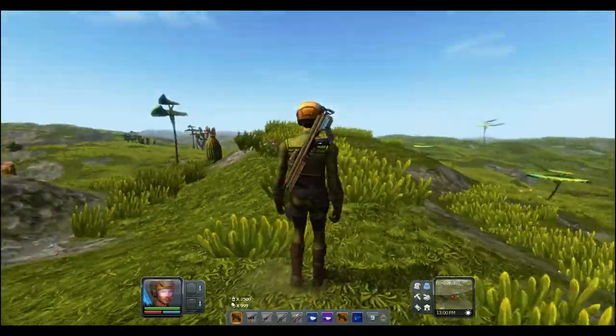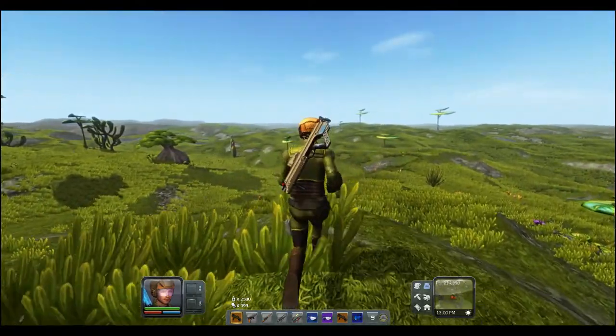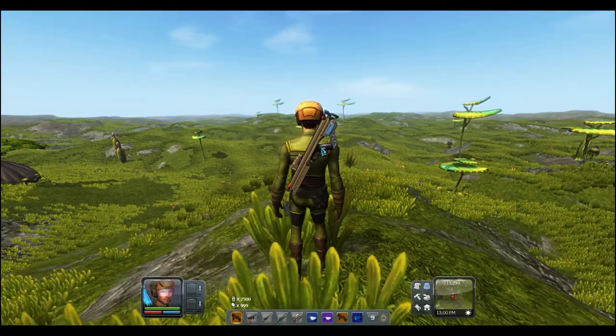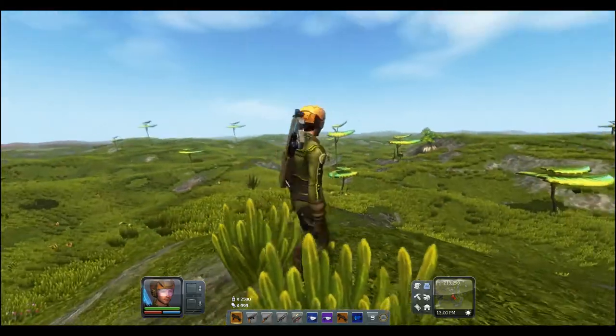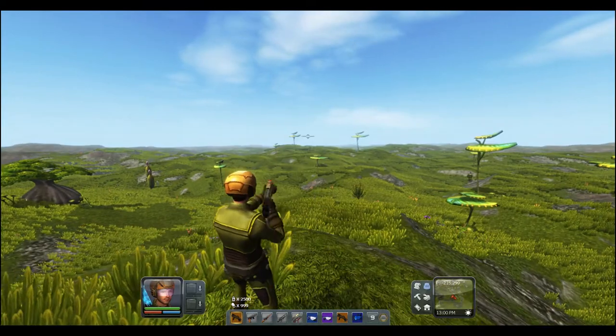Custom guns are definitely the way to go if you're playing ranged weapons and don't want to use the bow and don't mind farming up materials and resources to make bullets. As soon as you get to Adisa, you have access to all these gun parts, so go into the creator and make yourself a nice gun.